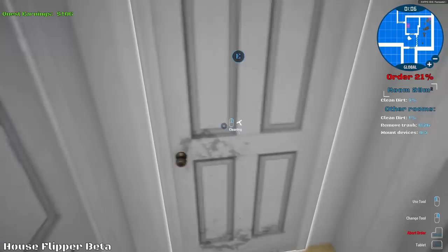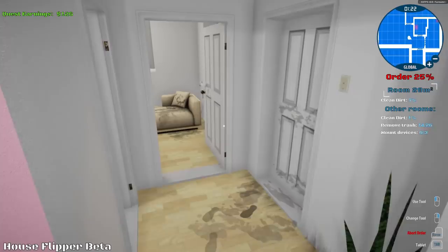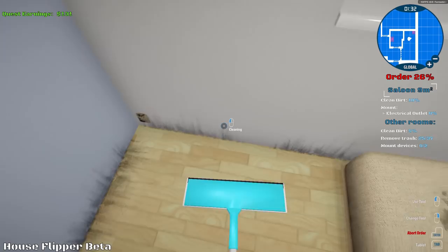I thought I almost fell into a pit. We're not going down there yet. We're gonna get the first floor cleaned up here. Upstairs looks good. Now we just gotta clean the floor with our squeegee tool here — I think this is a mop. Hold left mouse button. So let's clean this room first. Oh man, this is disgusting.